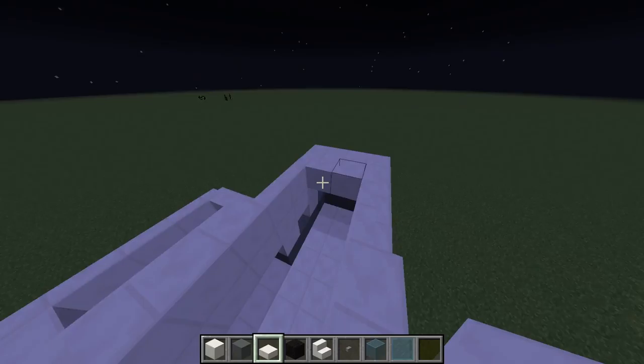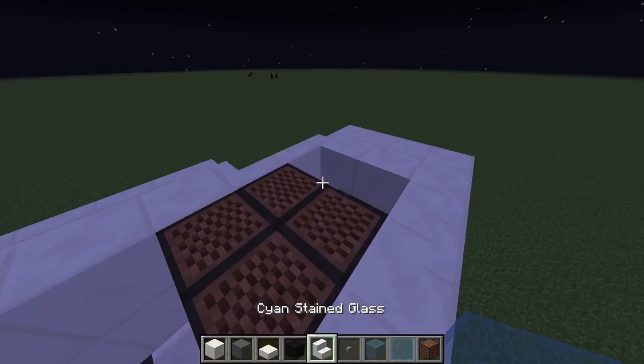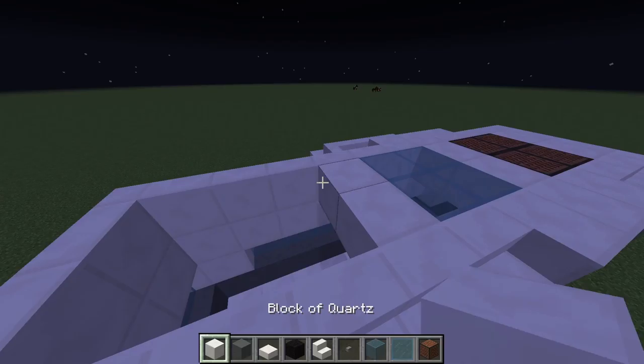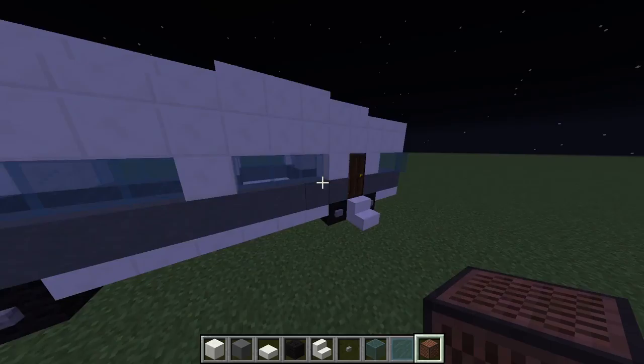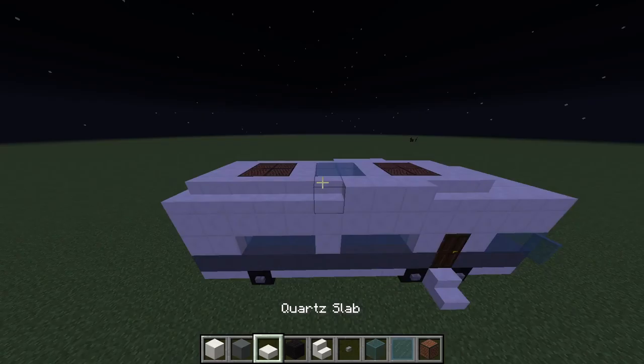Now let's go ahead and do the top. You're going to need note blocks to represent the air vents. Place four away and put two blocks here, then place your clay stained glass. Put two blocks, then do your note blocks again — and it kind of looks like air vents from the inside. If you go in, it kind of looks like the air vents, and you can also look into the sky.